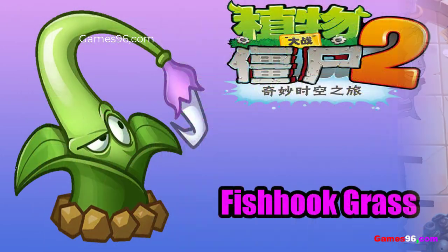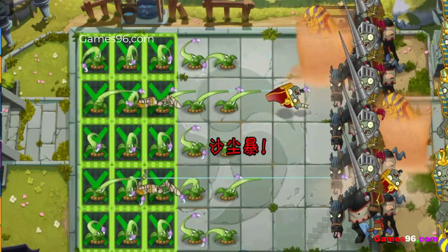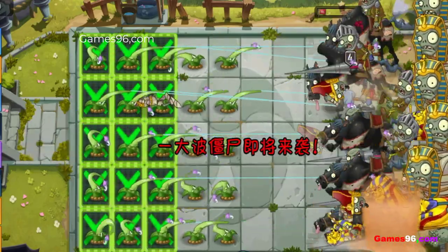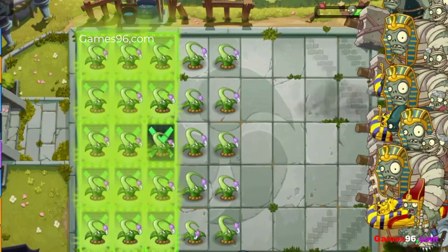Fishhook Grass is a knockback plant introduced in the Chinese version of Plants vs Zombies 2. It attacks by reeling in zombies with its fishhook and tossing them back at zombies. Fishhook Grass is based on various members of the Viola genus of flowers, containing flowers such as pansies and violets, combined with a fishing rod concept.